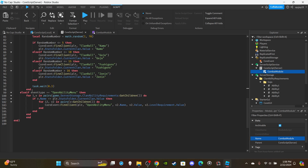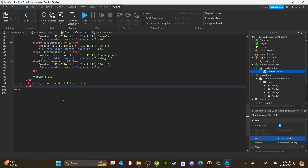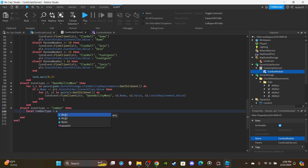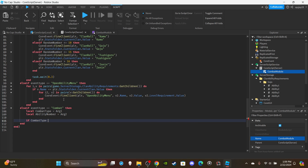Now we come down and add another event. Click the arrow, press enter, and say else if eventType equals 'combat' in quotation marks. Then create a variable: local combatType equals r1 for argument one, and local abilityNumber equals r2. Then say if combatType is equal to 'ability' — meaning the player pressed 1, 2, 3, or 4.